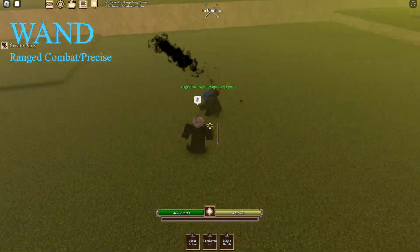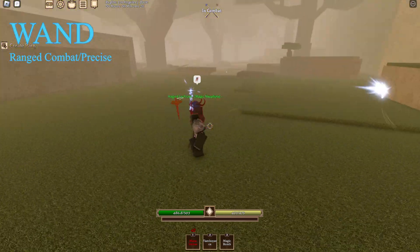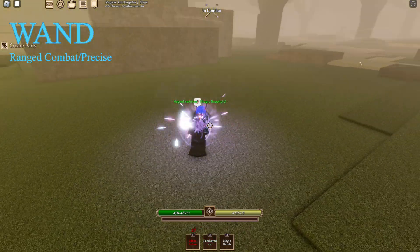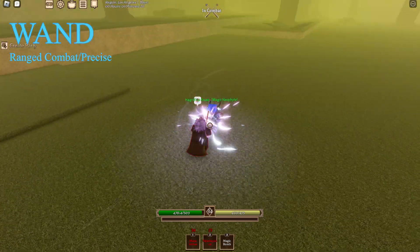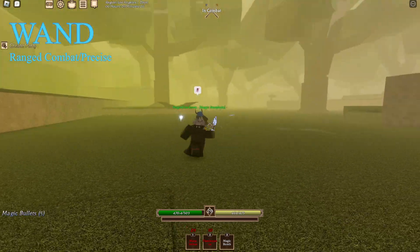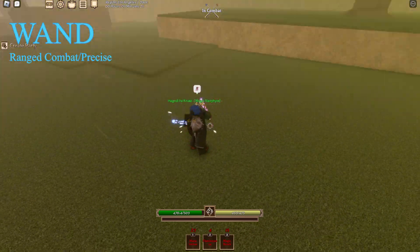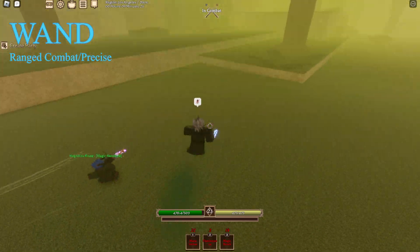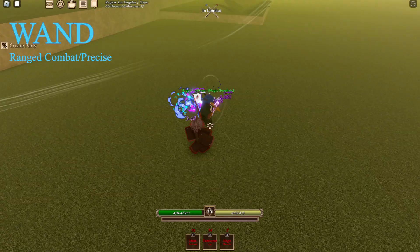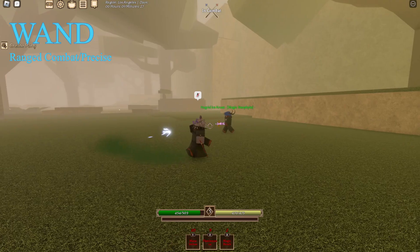Let's get into a match with wand. I'll use Mana Imbue because it's pretty good, hit him with my M2s. Flamboyance — clash, clash, another clash. Wait, did my Flamboyance go off mid-clash? Magic Bomb — boom, did that hit him? It did hit him, nice. I like how both of our wands are glowing — gives a nice cool visual to the fight.